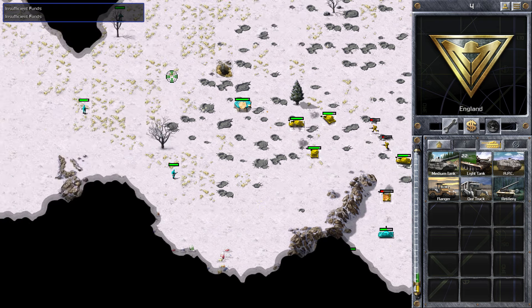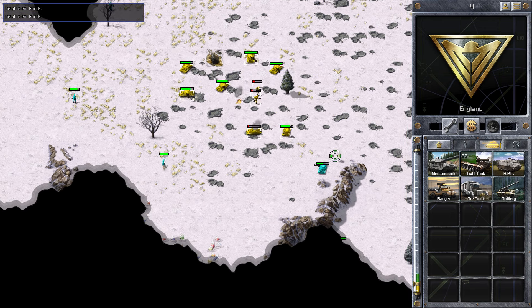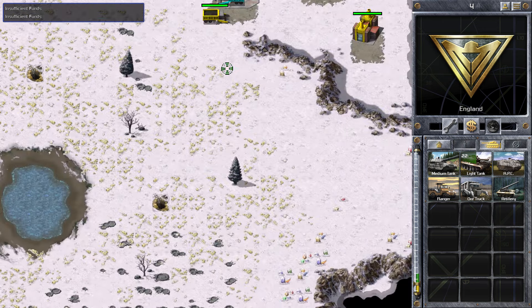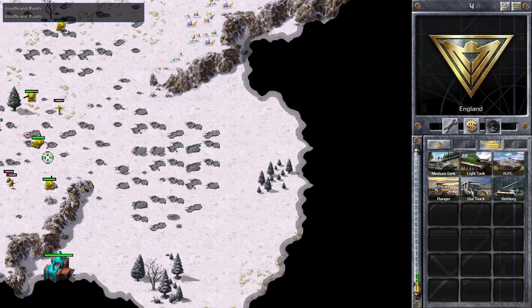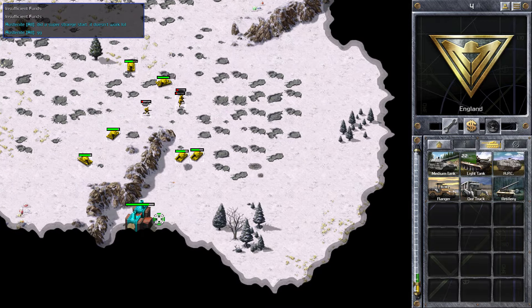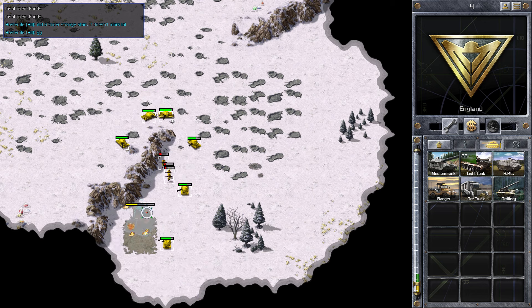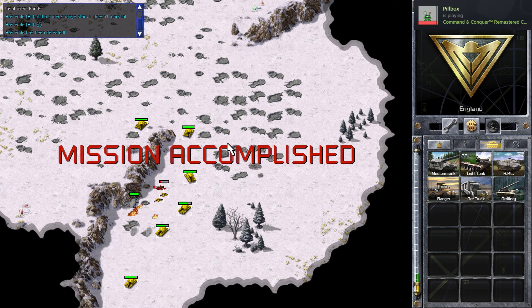We're going to take out that last pillbox. It looks like there's still something left, but I can't see any threat. There's a power plant still there, and he's saying the tactics didn't work out well for him. We're going to get that power plant out — and that is game over.